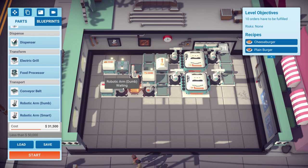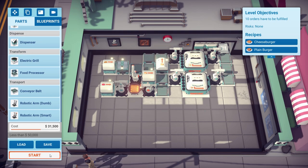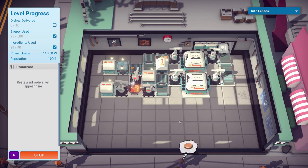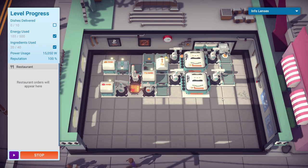We can press start now and see what happens. We can see the energy being used is ticking up because all these machines are switched on. The cheese is coming out and it's being chopped, the burger thing is producing a burger bun every five seconds, the arm is grabbing processed cheese, and the other arm is grabbing the cooked patties. But as you can see we've got no orders — nobody's ordered anything yet. So we're producing loads and loads of food for seemingly no reason, and we've got an ingredients limit.